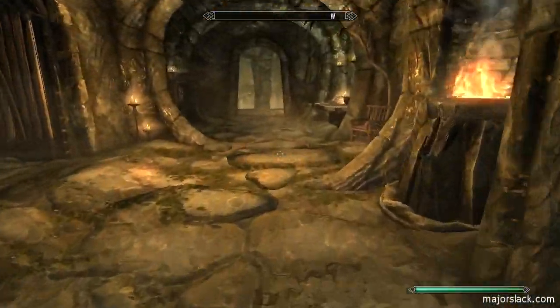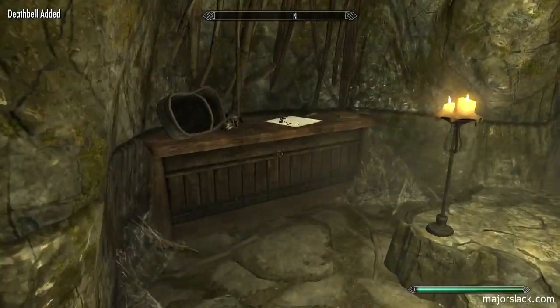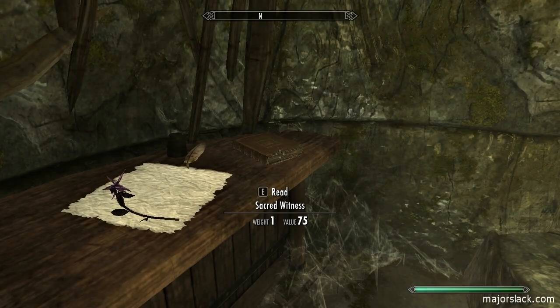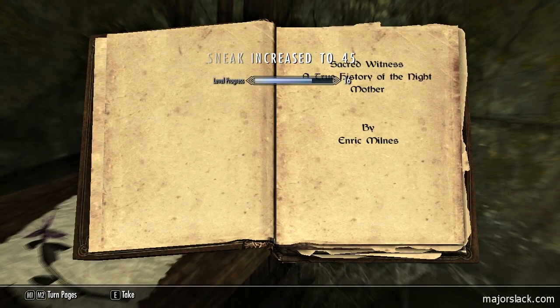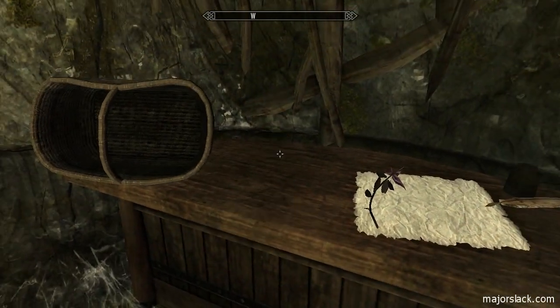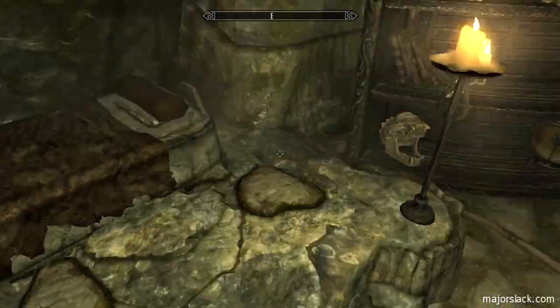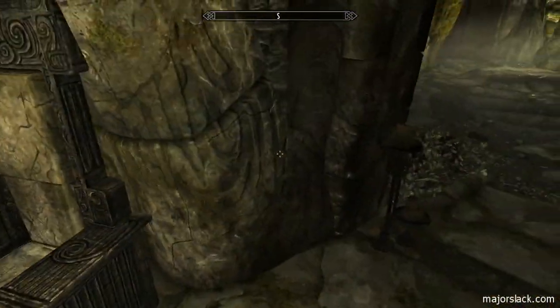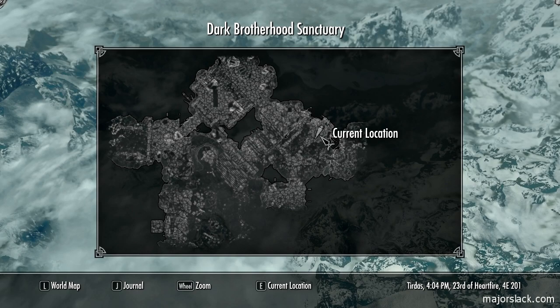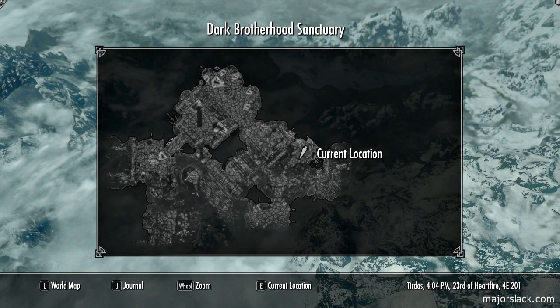Looking around for loot, and a couple of skill books. Death Bell just growing wild in here. This is a skill book. How can you tell it's a skill book? Because it's worth a lot - any book worth over 50 gold is typically a skill book. And if you haven't read a copy of that skill book yet, it'll level you up in something. Usually there's one or two copies of the same skill book lying around. If you already read a copy, picking up another won't level you up again - you only do it once with that particular skill book.